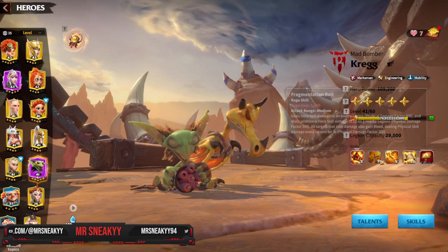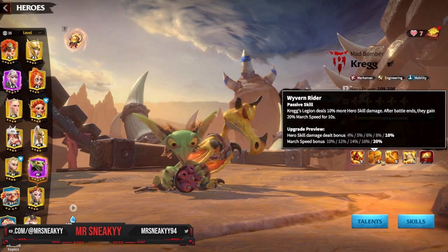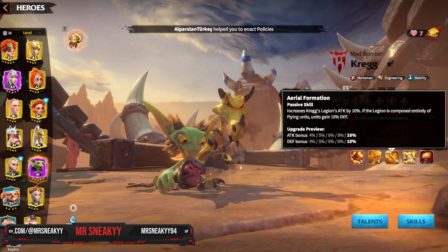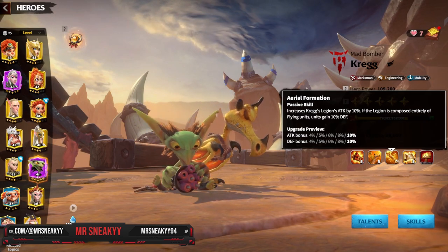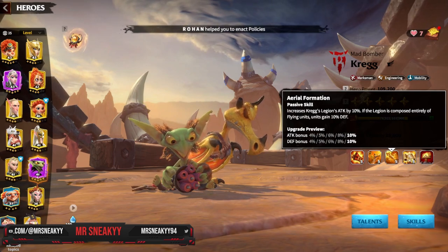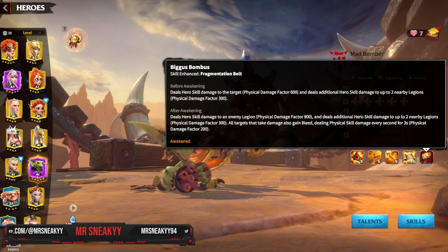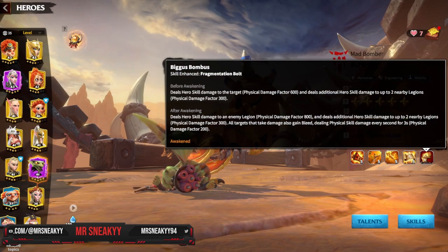When you first get Craig, always try to keep him at three stars and max those three skills. Always go 5 on the first skill, then go to two stars to max the second, then go to three stars and max the third. Once you hit level 40, you can start pushing to expertise him.